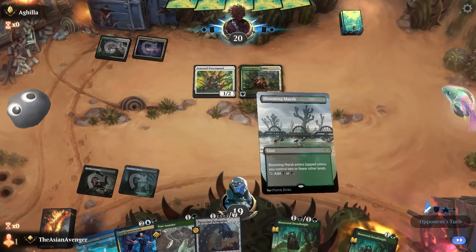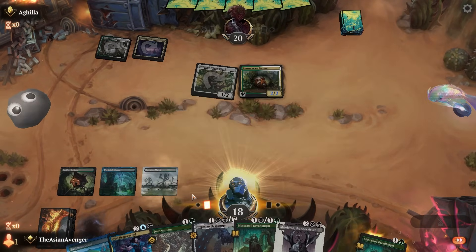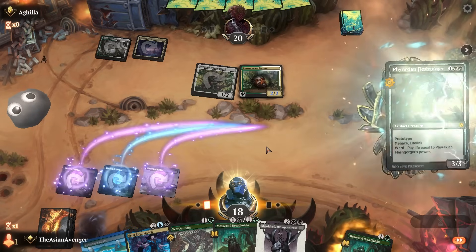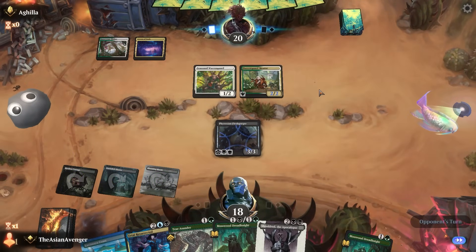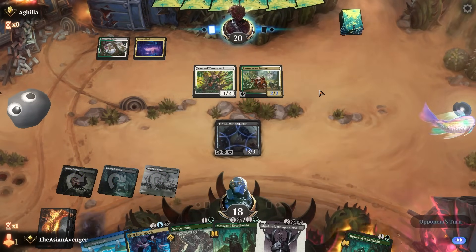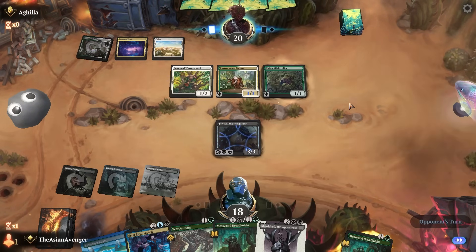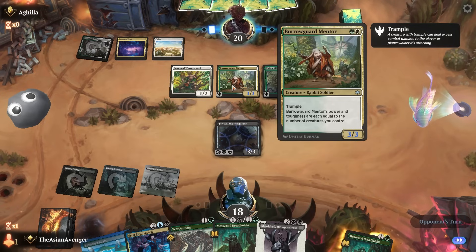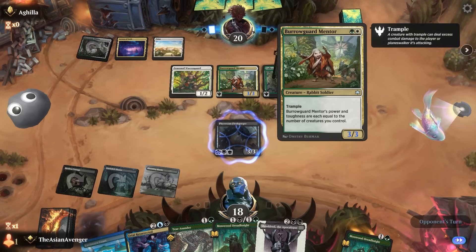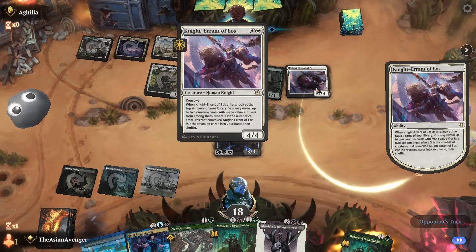I'll go ahead and play the old Flesh-Gorger — let's see if that's good enough. Opponent's got a Burrowing Guard Mentor getting big. I have Urtai and Tear Asunder. Terrible news — that's a Knight of Errant of Eos. I guess I'll play Sheoldred.